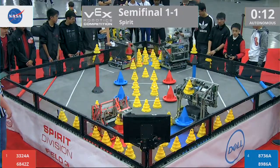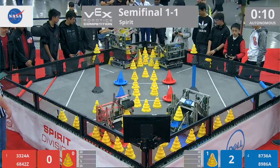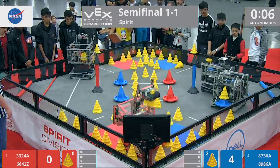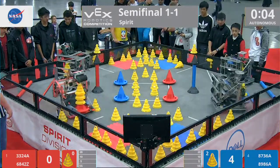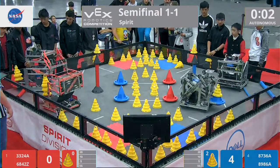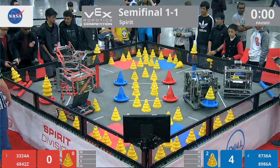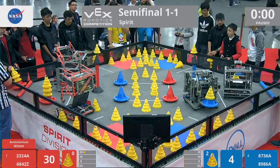All four robots driving out here at the start of the semifinals. Looks like 6842Z, Pigpen, and their partner's idea both picking up those mobile goals, both getting those cones on top. Looks like five total cones scored by the Red Alliance, two scored by the Blue — not too shabby — but neither of those Blue robots able to drop off mobile goals there in Autonomous. The Red Alliance will get the 10-point bonus.